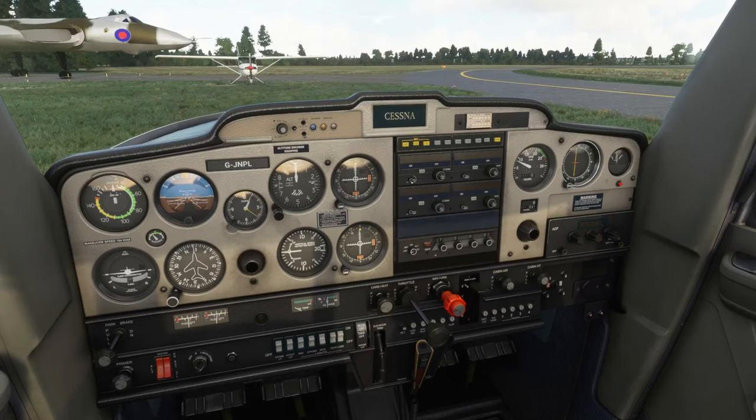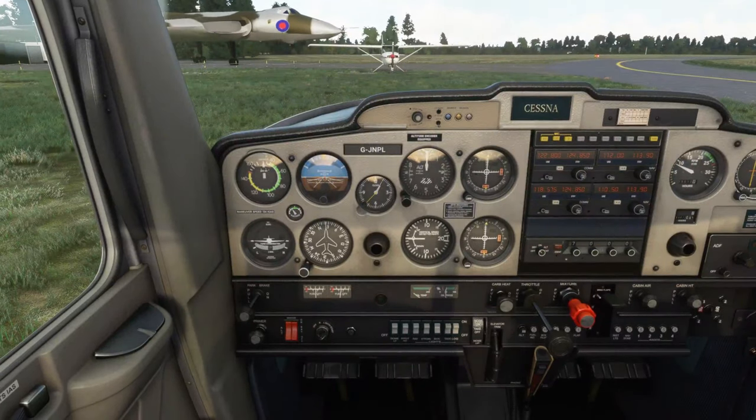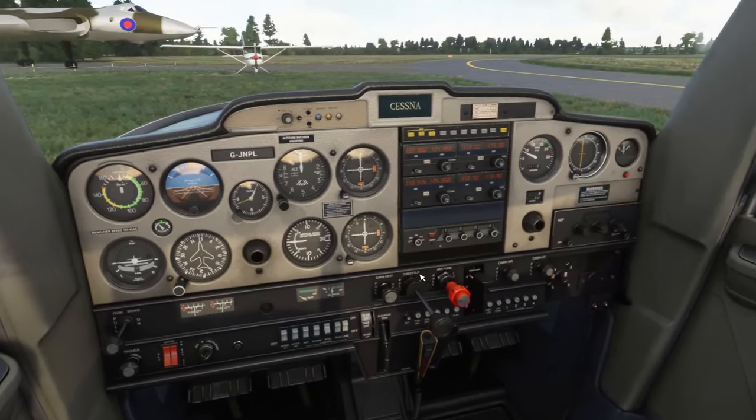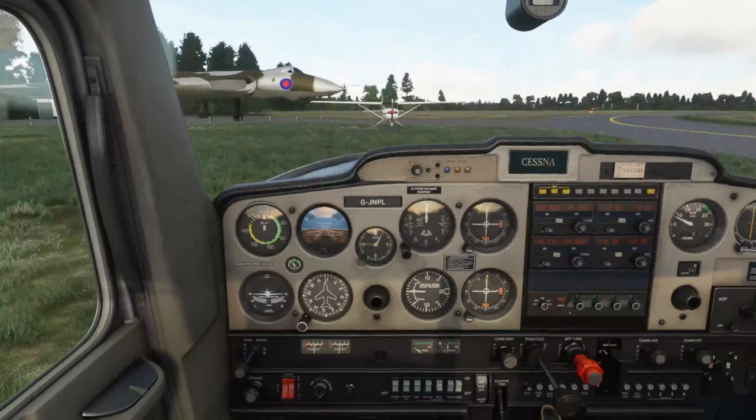Let's turn our radios on. I'm going to set the transponder just to standby for the taxi and try to do it by the book — put it to ALT when I get to the holding point waiting to take off. Everything is looking okay: fuel's fine, C's and P's are okay, suction is getting into the green. That's all fine.